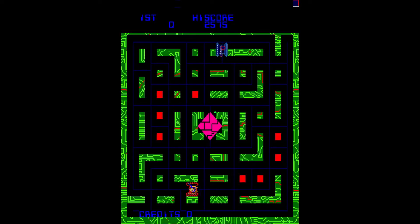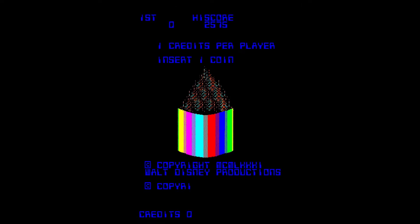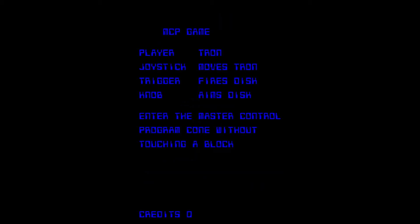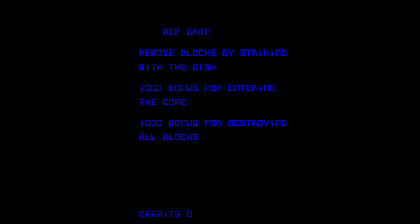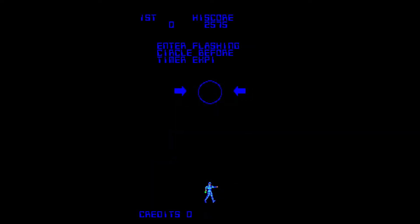So the objective of Tron the video game is to complete four minigames: light cycles; that cone thing you're seeing on the screen right now, where you have to get to the top of the cone; a thing where you're going into the MCP itself and you have to avoid grid bugs — which were in the movie for literally one second. Yes, one second, and they are an enemy you have to avoid.